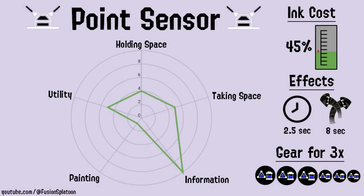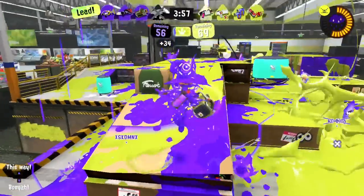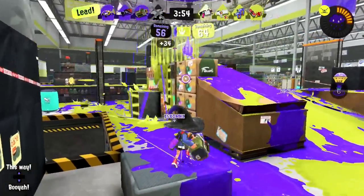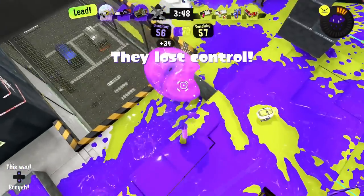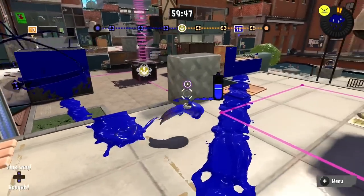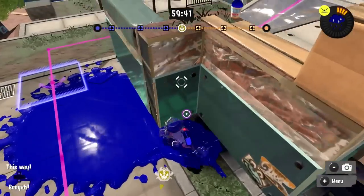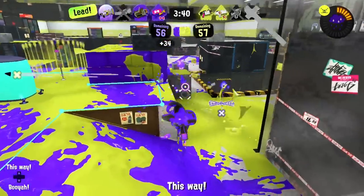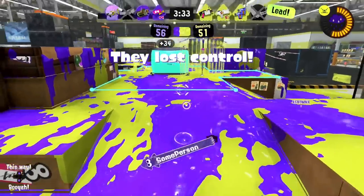Point Sensor is another support subweapon that doesn't do any damage. Instead, it creates a brief area of effect where any users hit are marked for a base of 8 seconds. This shows you exactly where enemies are, so it gives you the upper hand in a fight and can let you pre-fire as the enemies push around corners. It costs 45% of your ink tank. Point Sensor doesn't require line of sight to work. You can throw it at the stacks on Ink Blood and it will show you enemies on the opposite side of it. The marking effect can be seen by your whole team, so it can help your teammates play smarter as well. It works great into Ninja Squid and discourages enemies from rushing you. However, it doesn't actually stop them, so be prepared for a rush.